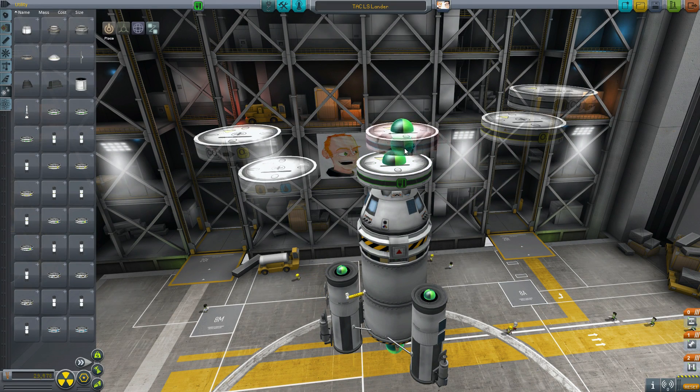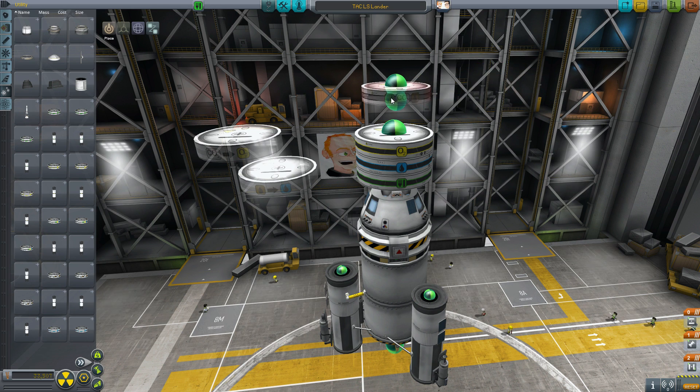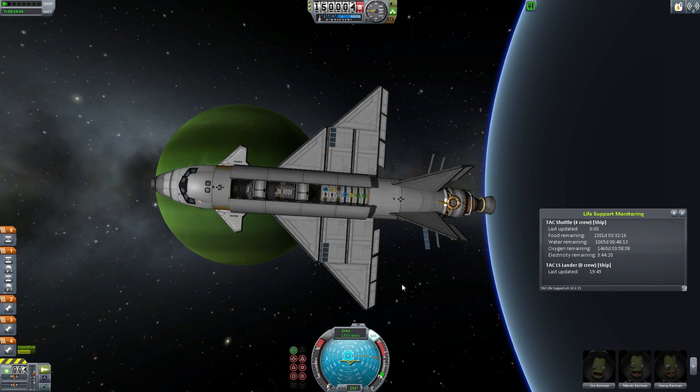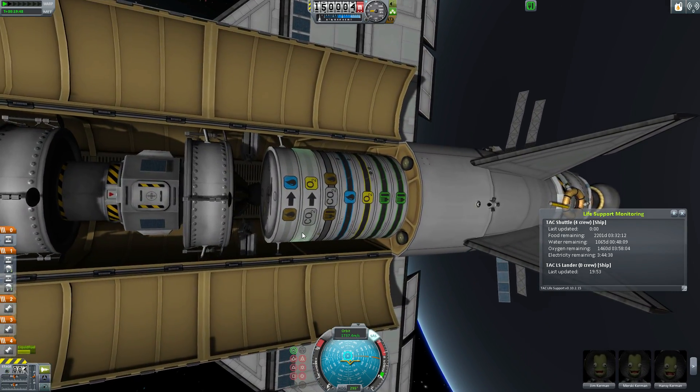Thankfully, in addition to introducing new and novel ways to kill your Kerbals, TAC Life Support introduces storage containers of various sizes to hold resources as well as the waste your Kerbals produce. TAC Life Support also offers converters that suck power and turn CO2 and wastewater back into water and oxygen. They don't turn waste into food because, well, that'd be a bit gross.